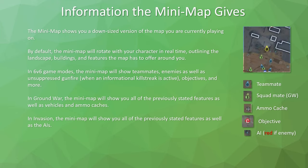The mini-map shows a downsized version of the map you're playing on. By default, it rotates with your character in real time, showing the direction you're facing. It outlines landscape, buildings, and features of the map. In 6v6 game modes, it shows teammates, enemies, unsuppressed gunfire when an informational killstreak is active, objectives, and more. In Ground War, it also shows vehicles and ammo caches. In Invasion, AIs also appear on the mini-map.